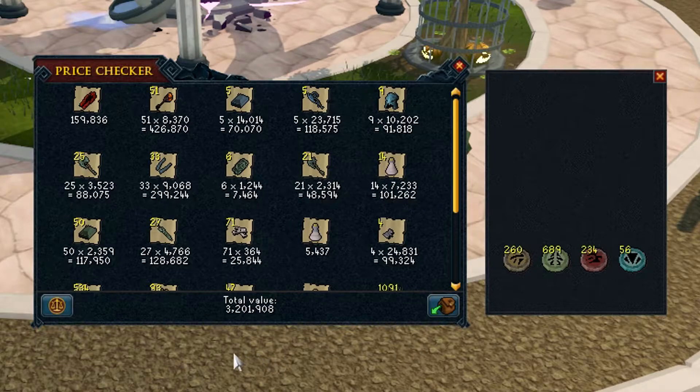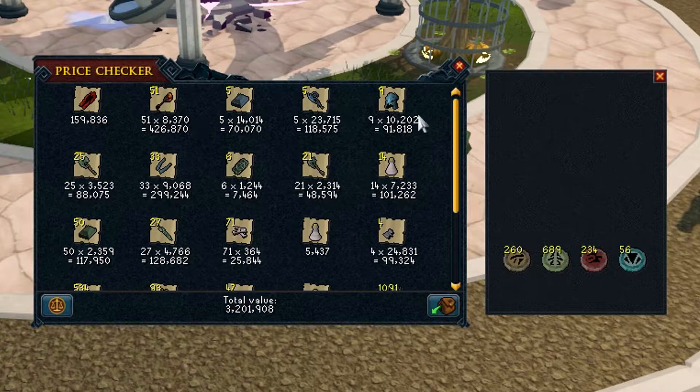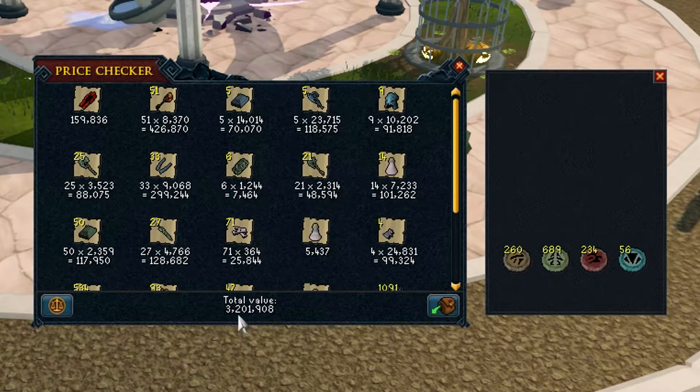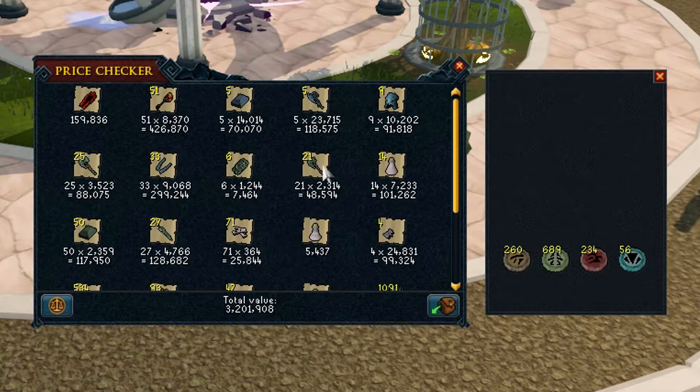Overall with the price check, we've got three million, two hundred and one thousand, nine hundred and eight gold from this loot. This took me approximately six to seven hours, so it's not great loot per hour — but if you're pretty low level it's not too bad as a starting point.